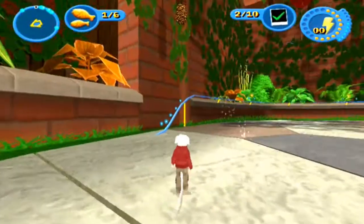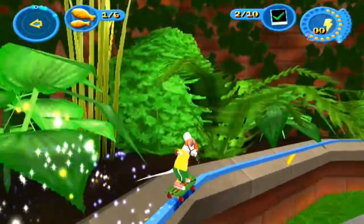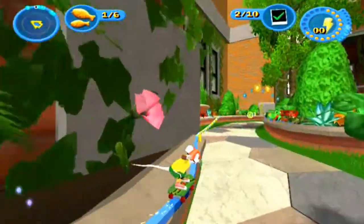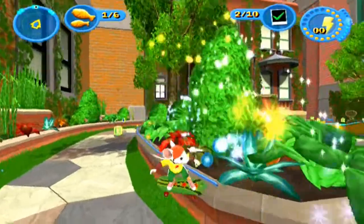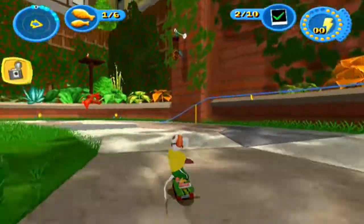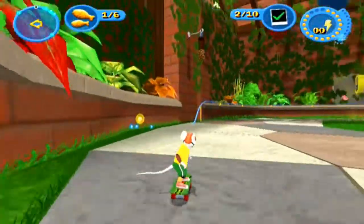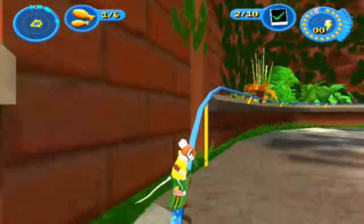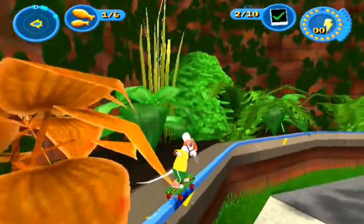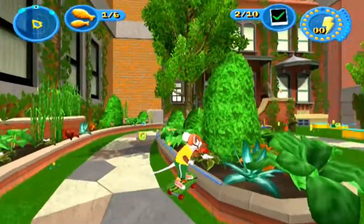That's a rail. Can I grind that? Yeah! Look at this! Woo! It's frickin' Tony Hawk! And I love me some Tony Hawk games. I see, so I have to jump and then go on there. My question is, where did you get the skateboard? Was it from the dollhouse or something? It might have happened in the film, but I really cannot remember at all.